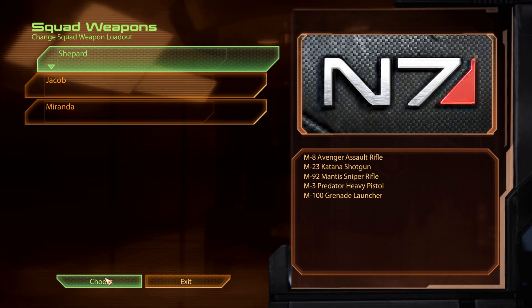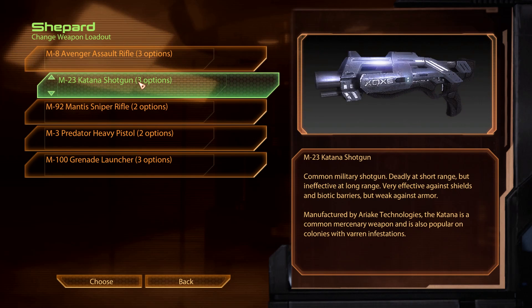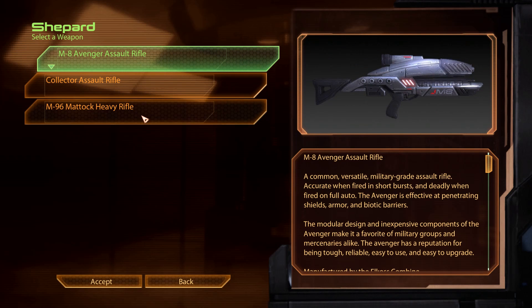Weapons locker. Let's see - I've got an assault rifle, a shotgun, a sniper, a pistol, and my heavy. Alright, I've got three options for this stuff.